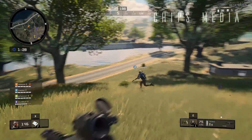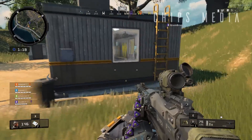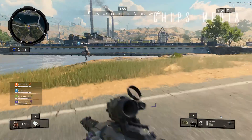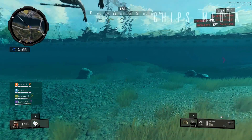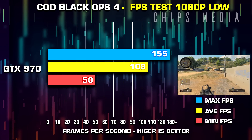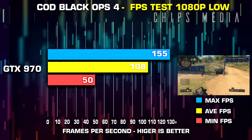A few important things to address: I decided to run every test without anti-aliasing activated, as it puts huge stress on the GPU and I didn't want to torture the 970 more than needed. Render resolution has been left at 100%, meaning the game runs at native 1080p with no downscaling or upscaling, and there was no problem running the game in low quality.